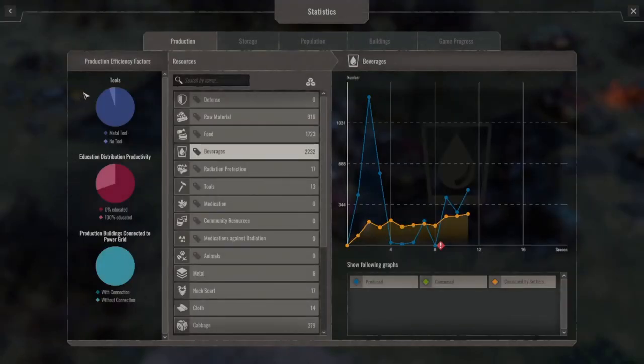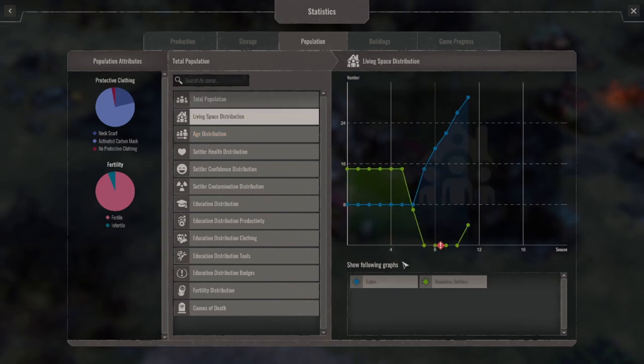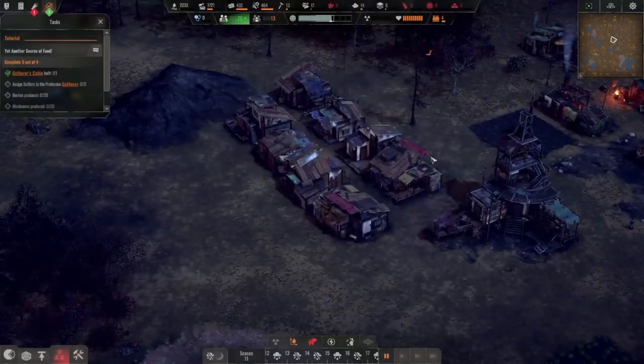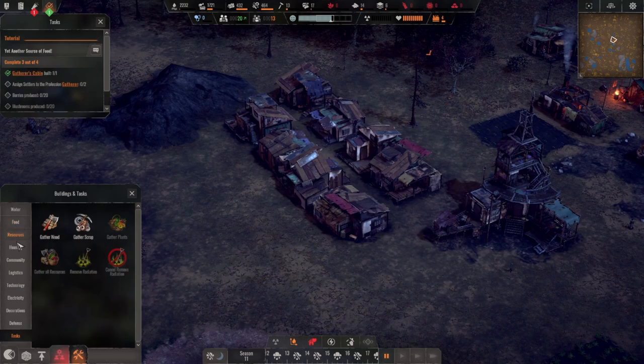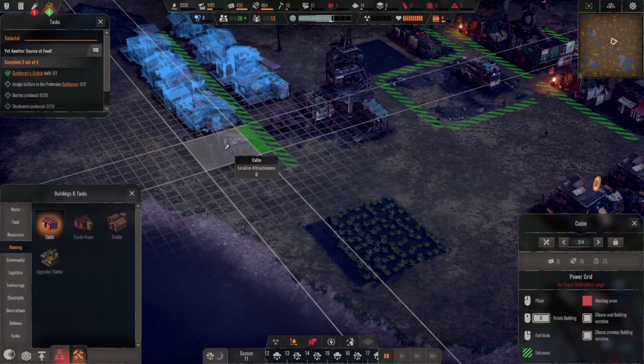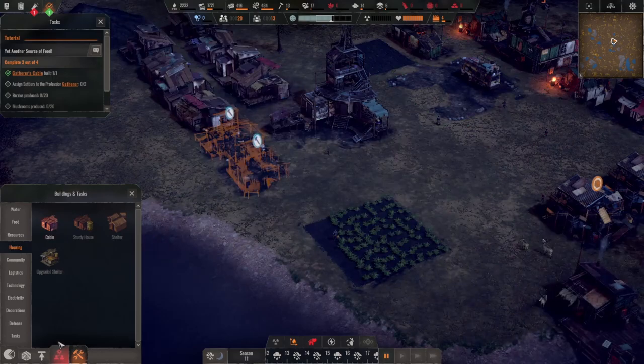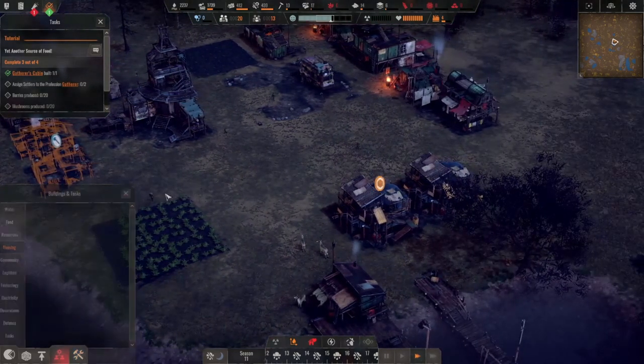Let's look at the statistics here — how do we see population living space? We do have four homeless settlers right now. We didn't for a while when we built those cabins. That's what we wanted to know. So let's build another cabin or two here, right next to the school. Prime real estate in the school district. Let's let her fly.